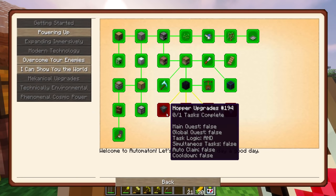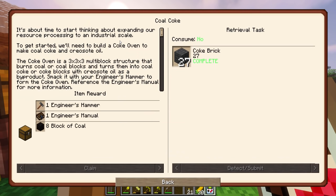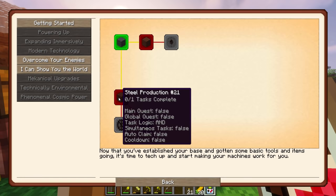Let's go back. Hopper upgrades — am I in the next section? Yes, I am. Coal coke — done, yes, I did that. So then we can do treated wood and steel production.